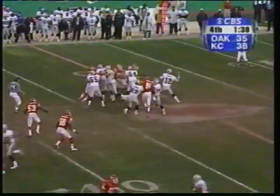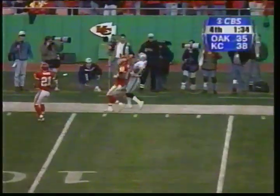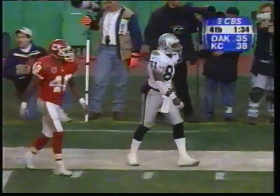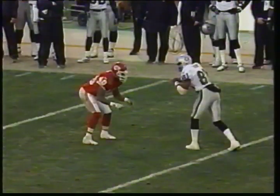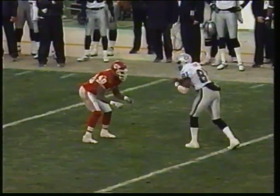He's had a lot of success this afternoon blitzing and getting towards Rich Cannon. Here's Cannon — throws it upstairs. Incomplete. Tim Brown had it, matched up with Hastie. Fourth down, Oakland. One-on-one on the outside. He's pressing. So what do you do? You run the fade.